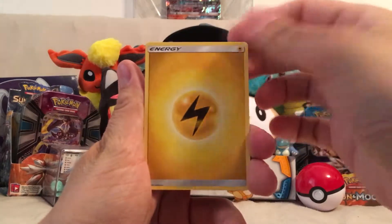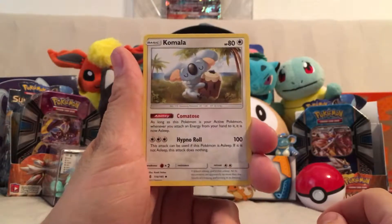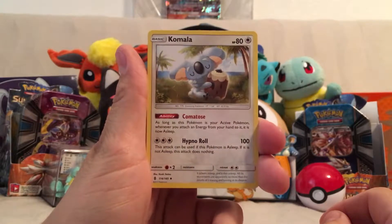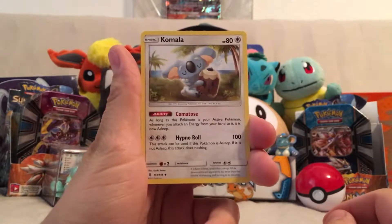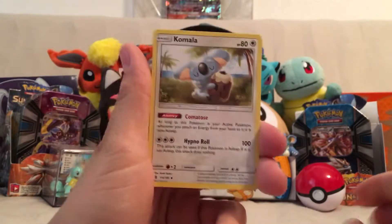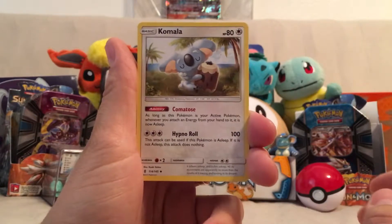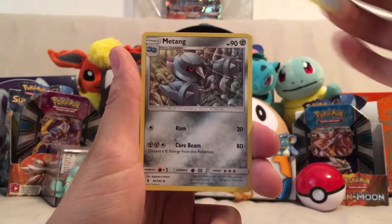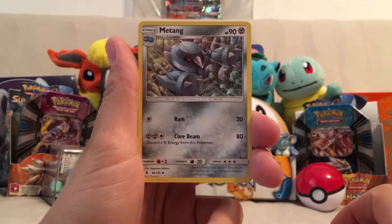So we got an Electric Energy, Energy Lotto, a Komala. Yay! Komala. Koalas are — this is Flippy's favorite animal — and we are going to take this and frame it. Although, I think we should wait for a Reverse Holo before we frame anything. That way it's a shiny Komala. Walla Walla Komala.